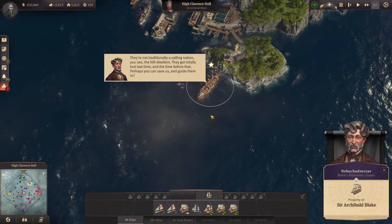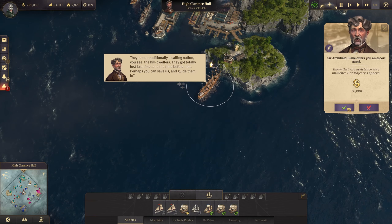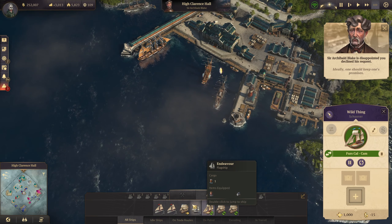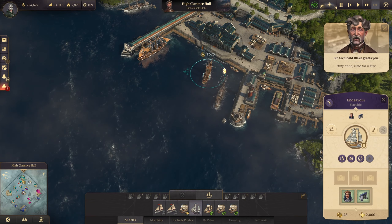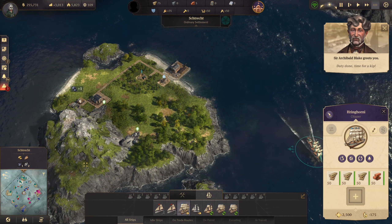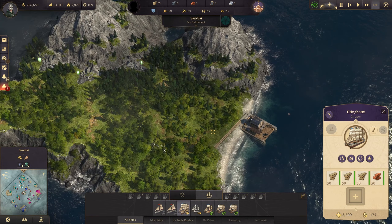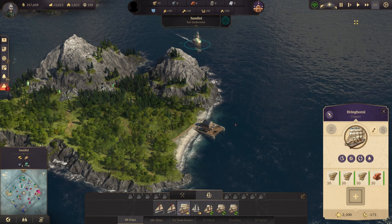I do see a quest from Archie - an escort quest for 26k, I'm going to decline that. I got a sailor from a quest earlier. I think this right here would be the best spot - there's only two things here, potatoes and grain, so let's make this our schnapps island.